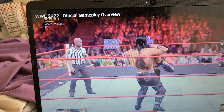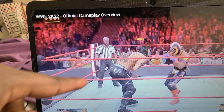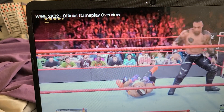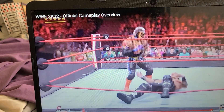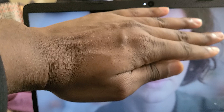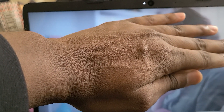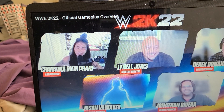We see Damian Priest wrestling Rey Mysterio. It just shows the click — R2 on Xbox is Irish Whip. They count 1, 2 — Damian Priest kicked out. Rey Mysterio throws him out of the ring. And you can see the graphics look legit. Right here it shows Rey Mysterio as well.